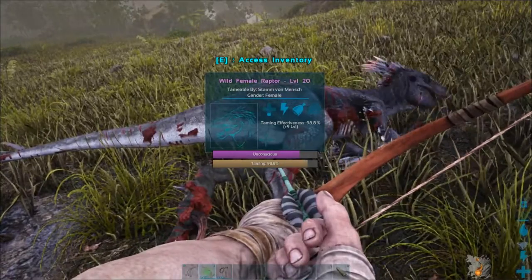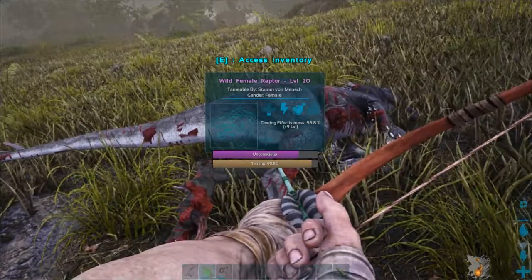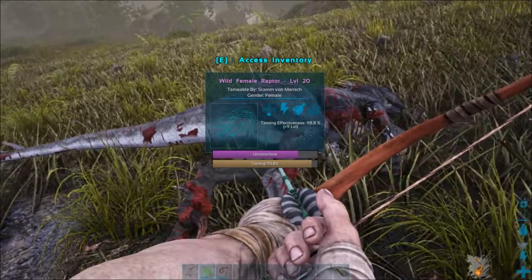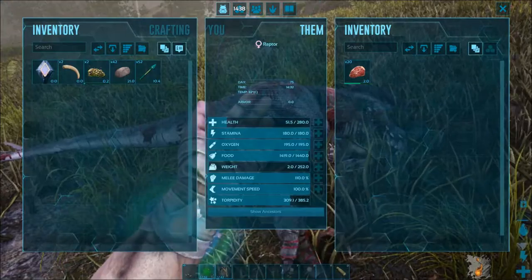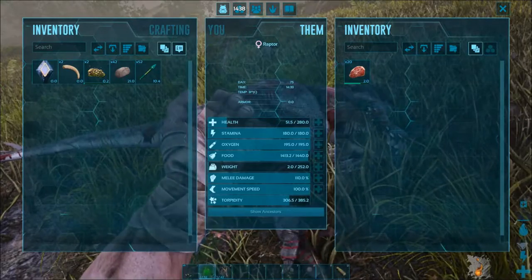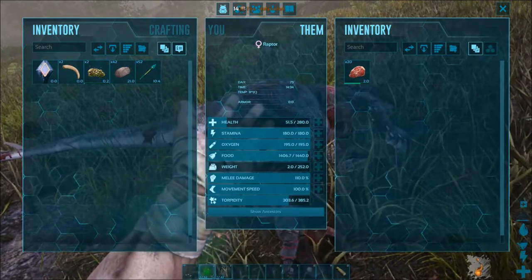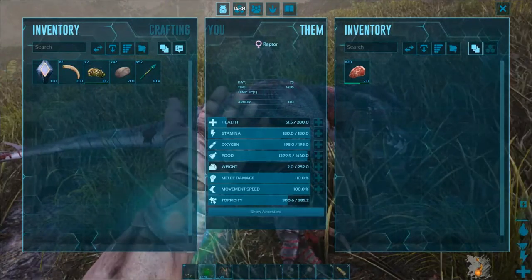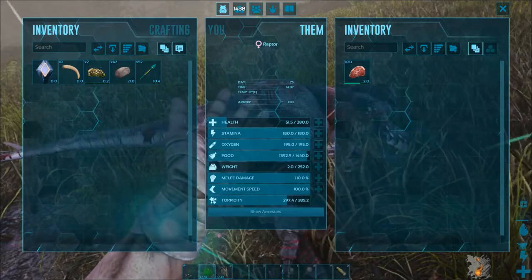One more thing before we go: if you tame a Raptor, you don't have to worry about its torpor. It goes down much faster than the torpor of a Triceratops or a Stegosaurus. But if you're a low-level player with creatures like me — the highest Raptor around is maybe level 30 — you don't have to worry about their torpor.